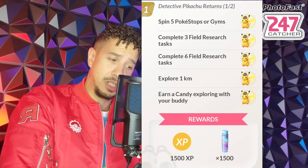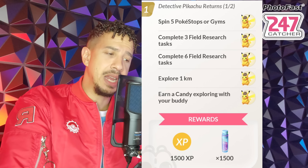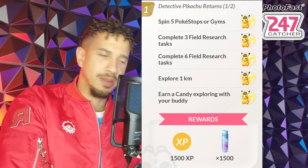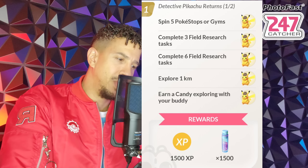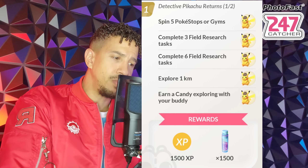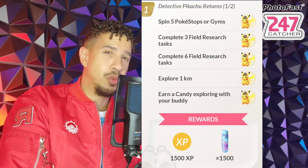The field research tasks include: complete 3 field research tasks, complete 6 field research tasks, and explore 1 kilometer and earn 1 candy with your buddy — that's a very easy one. You're only going to be able to do it once, so it's not like you can stack it, but just look for a Pokemon that walks 1 kilometer, like Pidgey or Gyarados. Your reward for that is going to be 1500 XP and 1500 Stardust.